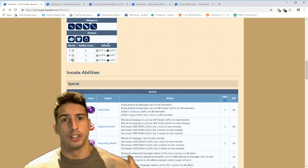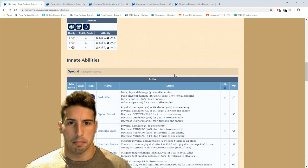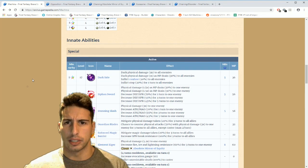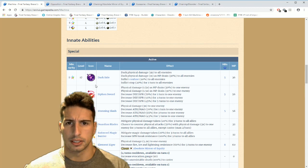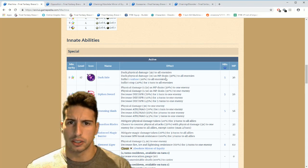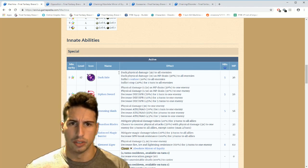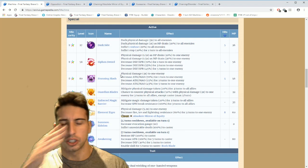Let's go over his moves. He has Dark Side — dark physical damage three times to all enemies, dark physical damage one time as HP drain 30 to all enemies, inflicts confused with a 20 percent chance. It's a five-hit move, not that bad.